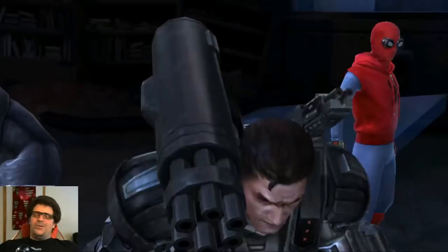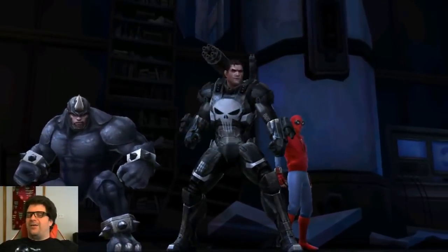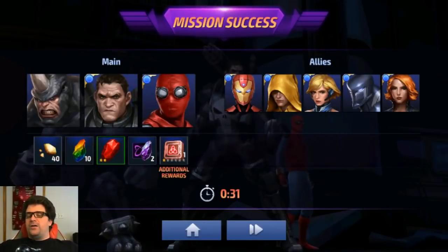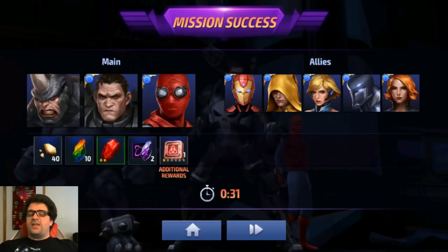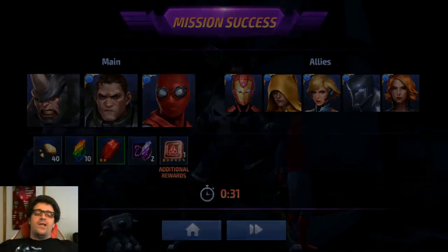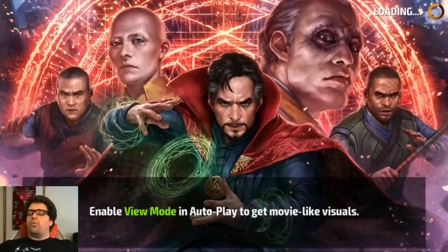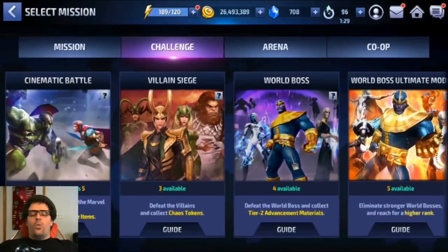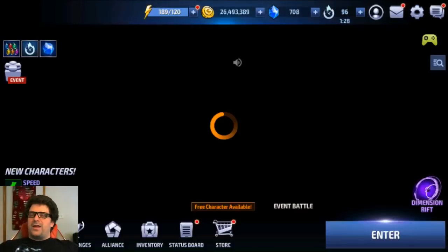31 seconds to kill the Quicksilver wall boss — without Coulson, without a Valkyrie team-up, with only a 24% all attack leadership. That is pretty great. If we set him up with his lead, Coulson, and Valkyrie team-up, I think he could beat that wall boss in between 15 and 20 seconds, which is really fast. I'm really satisfied with his damage output.